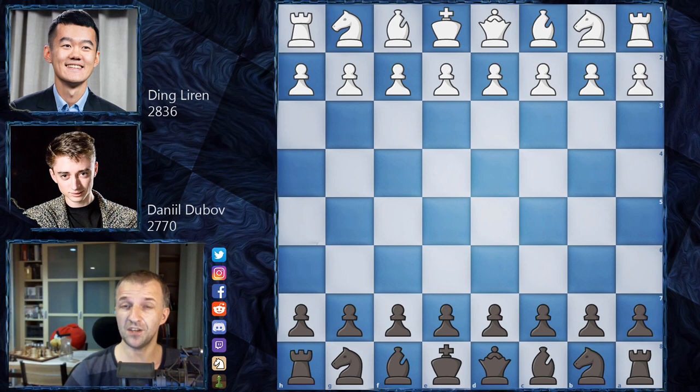Ding Liren, number one player in China, has a Rapid Rating of 2836 and is number three in the world — he'll play as White. Daniel Dubov is the most creative Russian player at this moment; everyone says he's a really attacking player with a lot of creativity and unusual ideas. His Rapid Rating is 2770 and he'll play as Black.